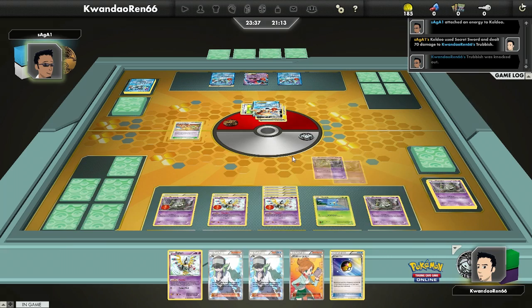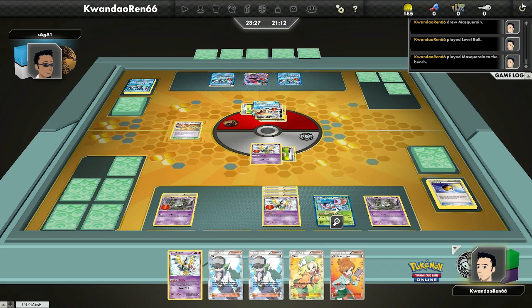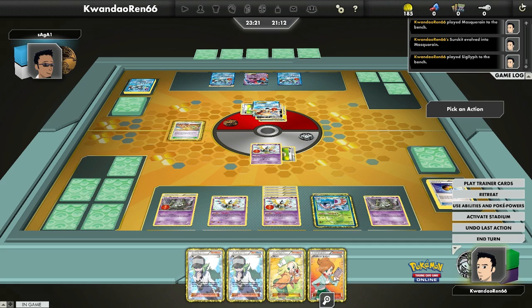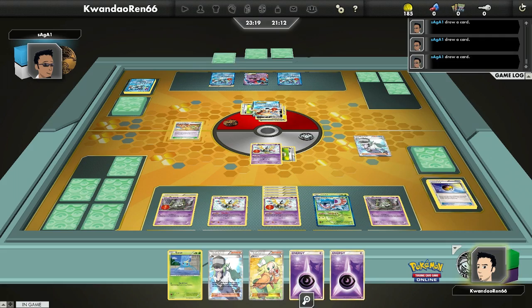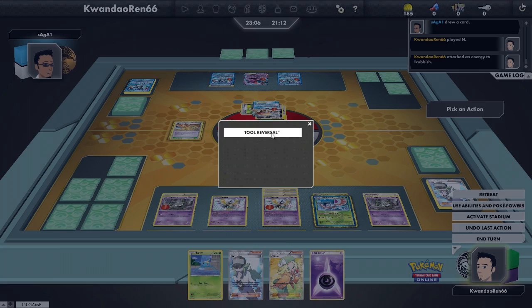I'm going to promote one of my Siglyphs that has a Float Stone on it and go to work from here. I'm finally able to get Masquerain in play. At this point I've lost a Trubbish, so I might as well put a Sigilyph down. I want to keep a queue of Trubbishs going, but if I draw into some tools I can keep them. I'm going to Tool Reversal right here.